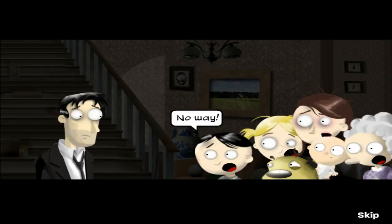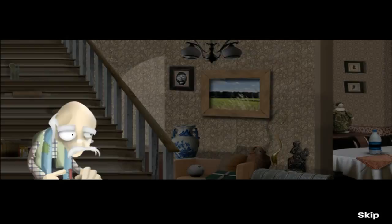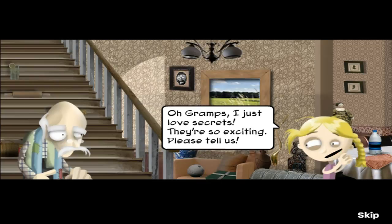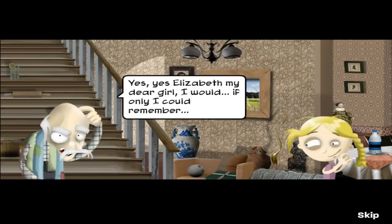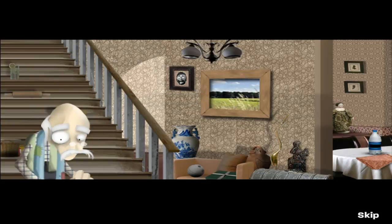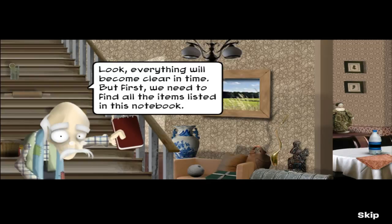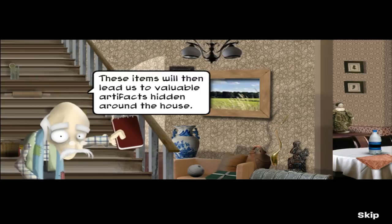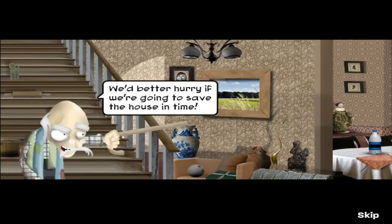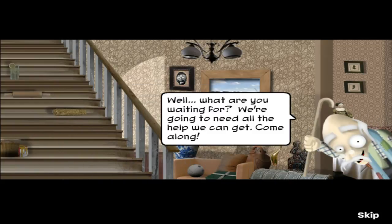Not so fast, Edward, my son. I believe the time has come to tell you all a very big secret. Oh Gramps, I just love secrets. They're so exciting. Please tell us. Yes, yes, Elizabeth, my dear girl. I would, if only I could remember. Look, everything will become clear in time. But first, we need to find all the items listed in this notebook. These items will then lead us to valuable artifacts hidden around the house. We'd better hurry if we're going to save the house in time. Well, what are you waiting for? We're going to need all the help we can get. Come along.